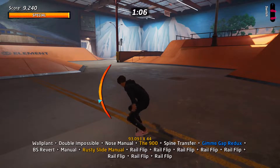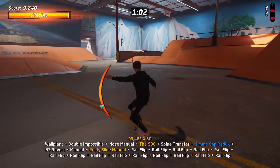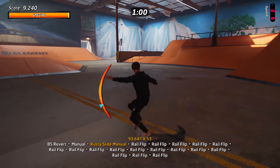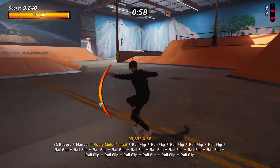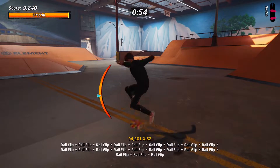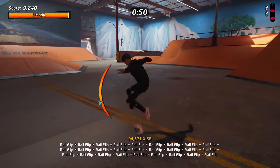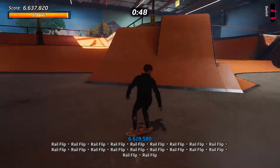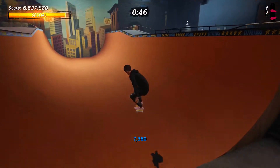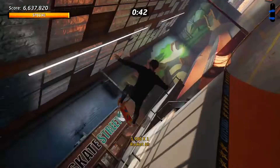As you can see we have got ourselves a pretty decent base score of 93,000. Now what we need to do is get our multiplier up. At this stage normally your base score can be between 80 and 100,000 depending on the special tricks you've performed. You need to get your multiplier into the high 60s if not 70s or 80s. I managed to land that combo for 6.6 million which leaves me about half the target still to get.